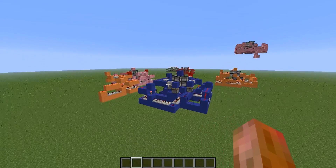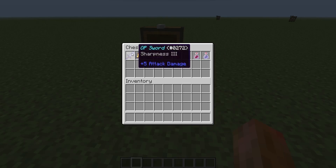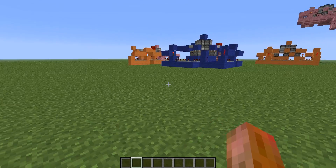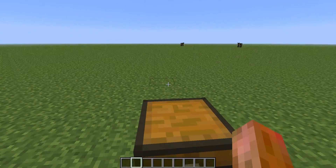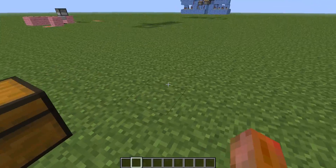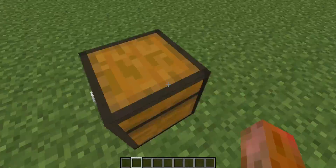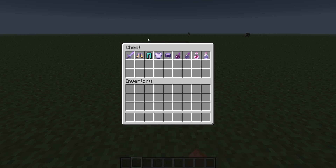It builds a fully functioning Equipper out of a chest. Everything you have to do is put the items you want the Equipper to give you into a chest. This is very useful for any mapmakers and maps which use classes — like custom classes where you get some armor and potions, like in League of Minecraft. I actually designed this for League of Minecraft because I didn't want to build Equippers manually.